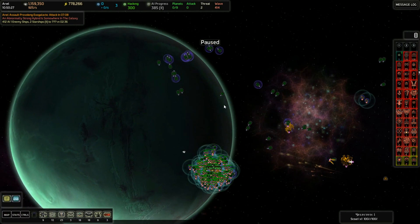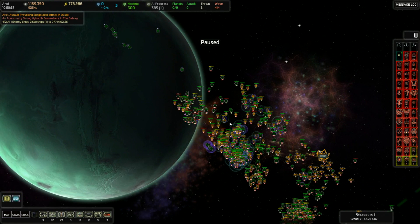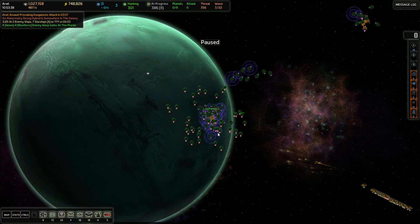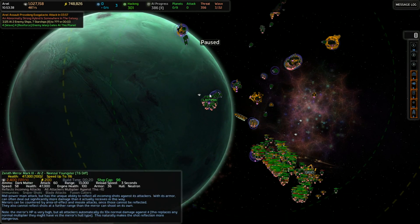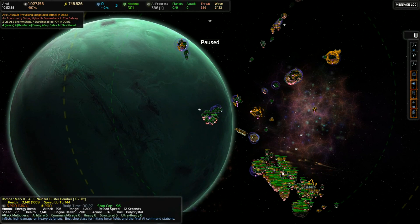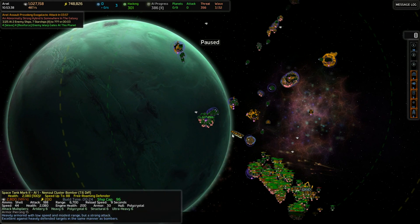It's probably worth sending another Mark I in before trying to get in for the area effect. I did send in one more warhead. My goal is to send in enough ships to allow a lightning warhead to do more significant damage to the buildup and gradually work things down.